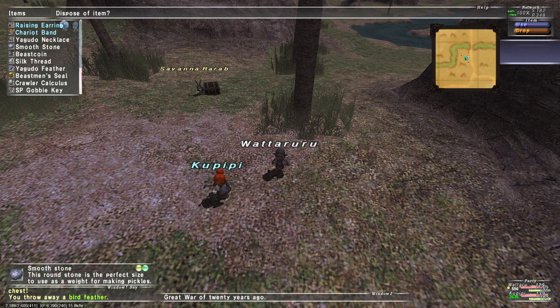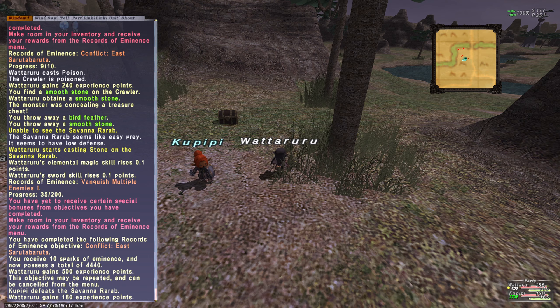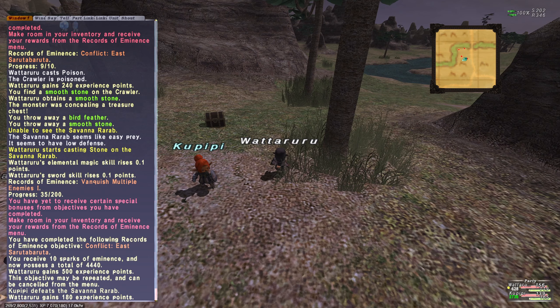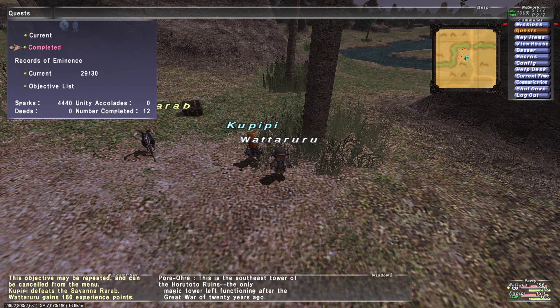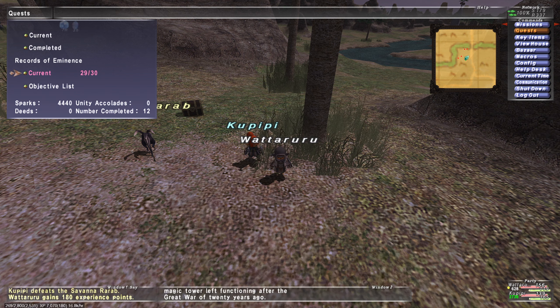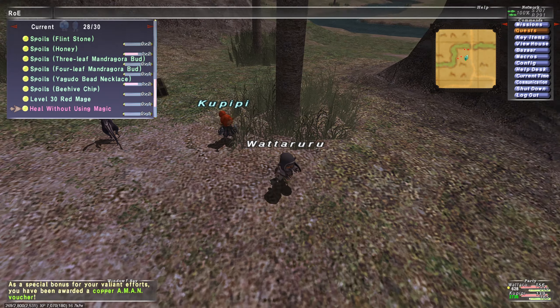Guess we'll drop the bird feather. We'll drop another smooth stone. We are smooth brain, okay? We don't need the smooth stone. Oh, but it's rare and exclusive. Isn't that the good one? Whatever. Let's kill this rabbit. Let's see if we can figure out this problem. What do we get? What was the game trying to give me? You have to receive a special bonus item from objectives you have completed. Receive a reward? Yes. Aha! Copper A-Man voucher. Now, what is that all about?